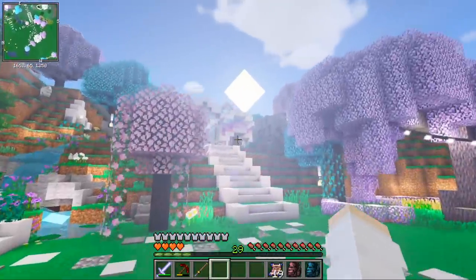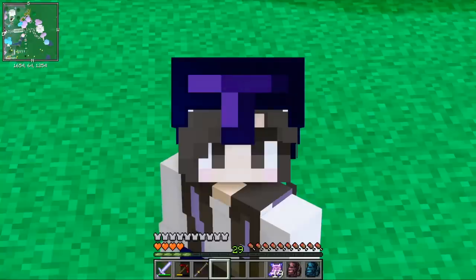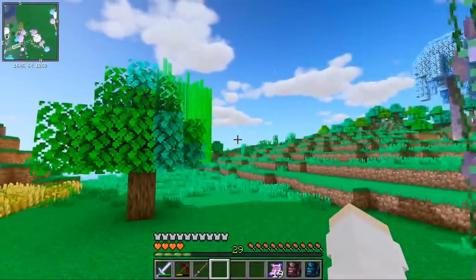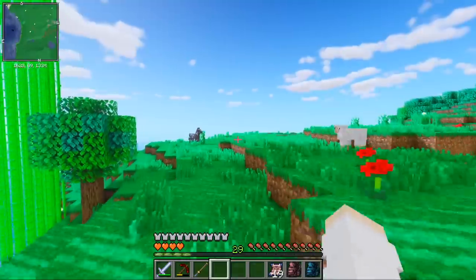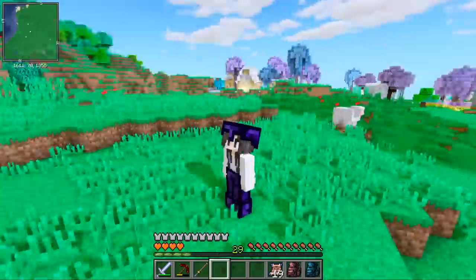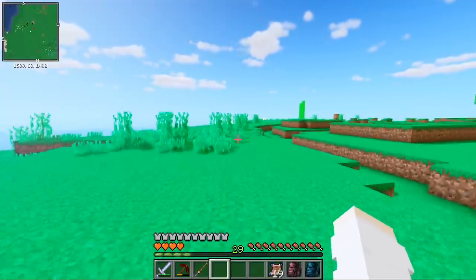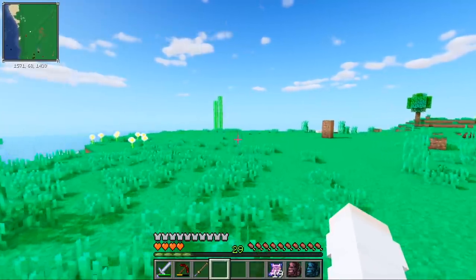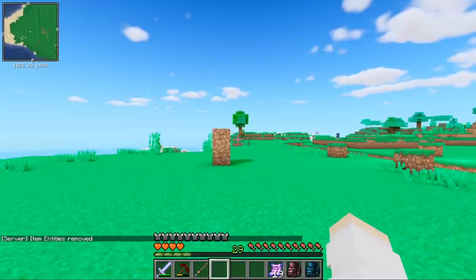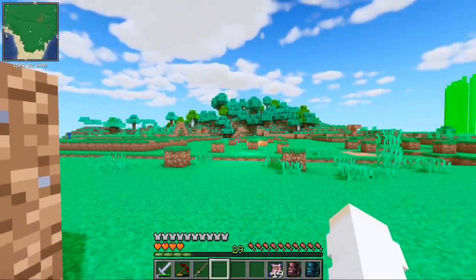So as you guys know, this is my house. This is my waystone, and you're probably wondering, Catherine, where in the heck are you gonna put a theme park? Well, good question. If we go to the right of my waystone and just keep going this way towards the water, we will eventually get to this flat area of land over here that I spent hours flattening. It was a really long time. I never want to place dirt again. But if I go all the way over here, this is going to be the front of the park, and this little stack of dirt is gonna be where the new waystone goes.